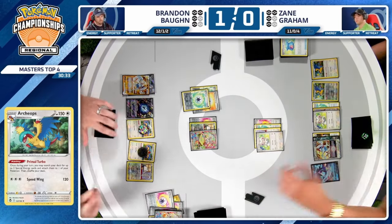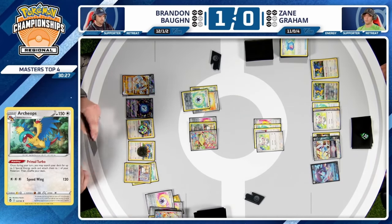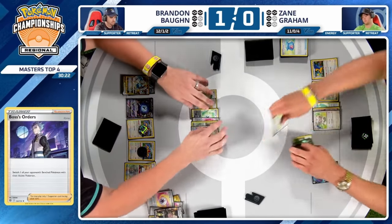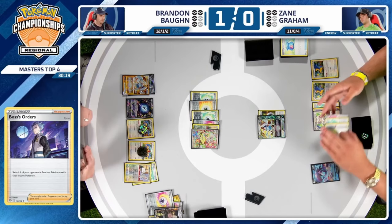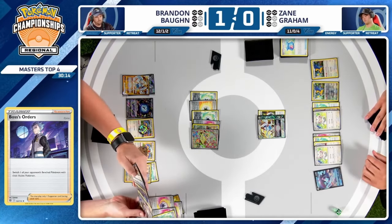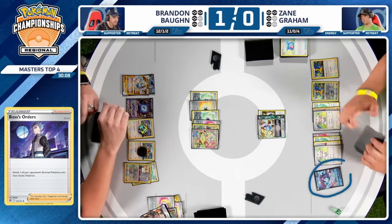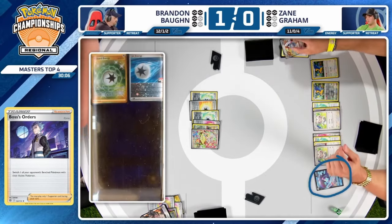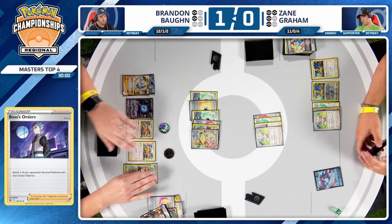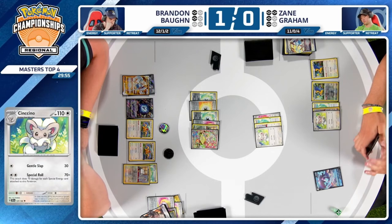Very interesting not to put a Jet Energy — instead he wants to use another Gift Energy. Having that resource could give a little bit more flexibility around a card like Iono. Now you're stuck with just a single Gift Energy for the rest of this game since two have been committed to this active Cinccino. Do we see Boss's Orders or will it just be a knockout? The attachment for turn onto the Mincino — come on Brandon, do you have the gusting card? He does have the Boss!